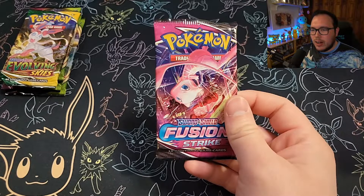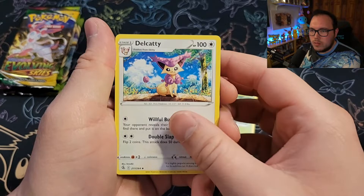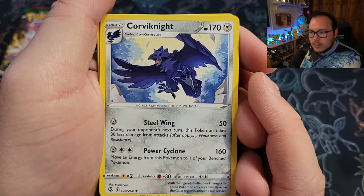Fusion Strike — the lone single Fusion Strike pack out of this chest. Can we find our Sylveon in one pack? Fire Energy — get out of here, we don't want you. We got the Primape, Zarude — hopefully he's not too rude — Delcatty, Cufant, Joltik, Drapion, Meowth, Onix, Reverse Holo Tynamo, and in the back, Corviknight. You're not Sylveon VMAX. What are you thinking?